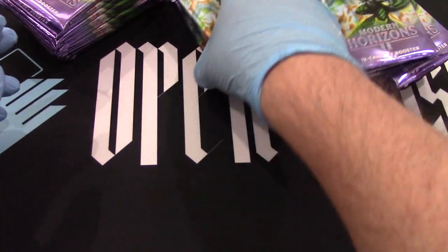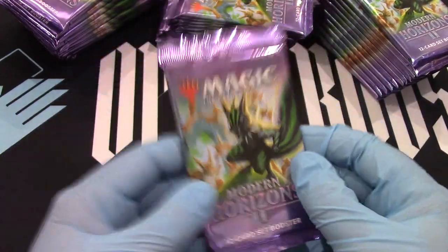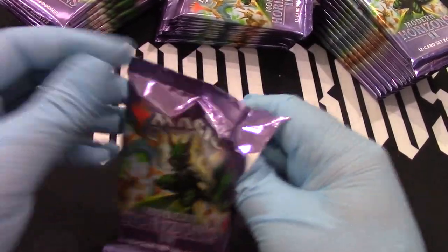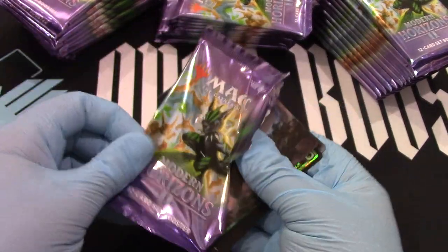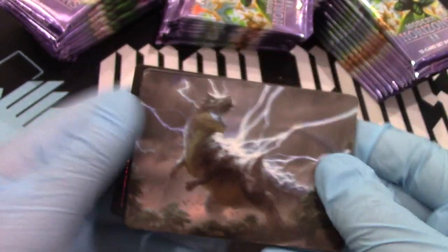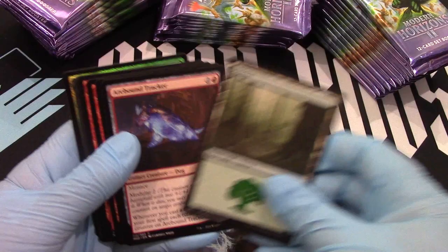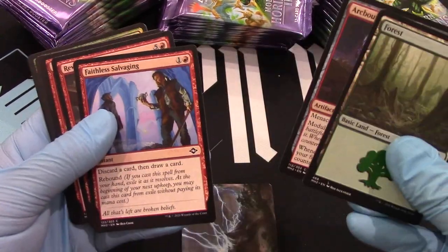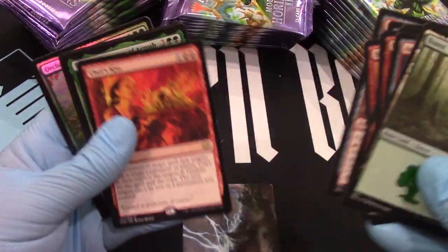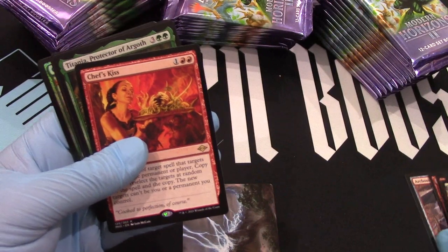We got purple packs — here we go! I got a squirrel token right off the bat. That card is definitely going to my son who loves dinosaurs. So these have art cards. And then we have Warbond Tracker, Faceless Salvage, Revolutionist. There's the uncommons — there's one uncommon. There's our chef's kiss.